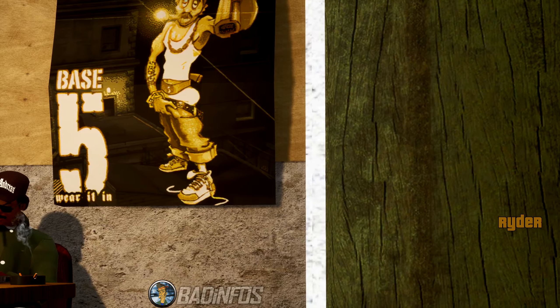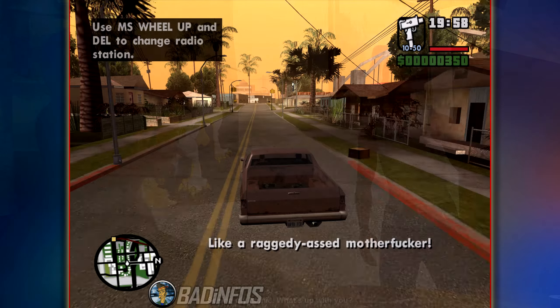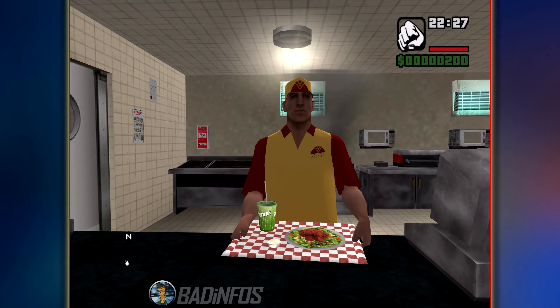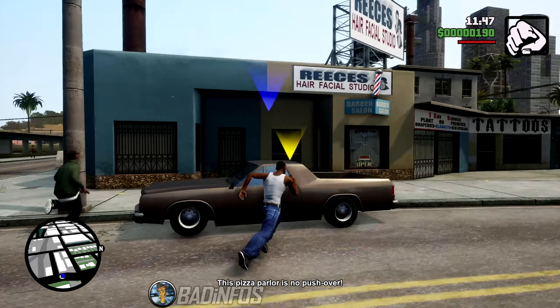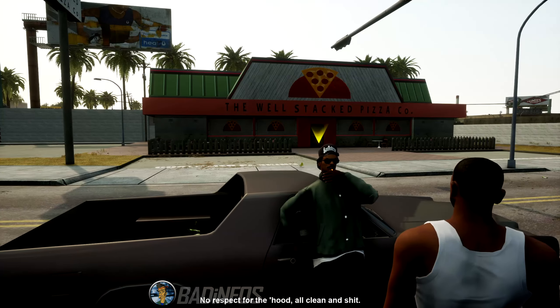Today we'll compare the mission called Rider, in which you talk to Rider, drive him to the barbershop, get a haircut, go get yourself a pizza, escape with Rider from the angry pizza guy, and drive to Grove Street.